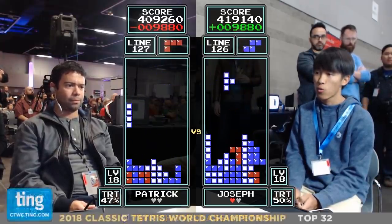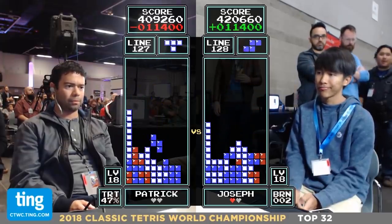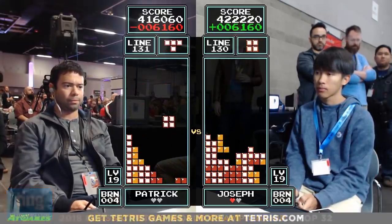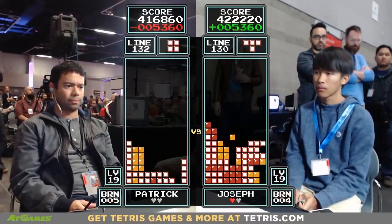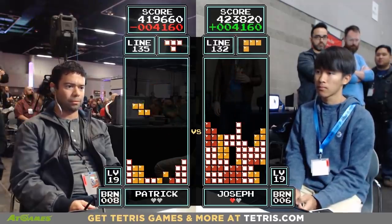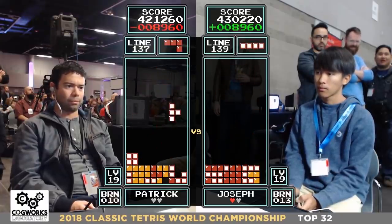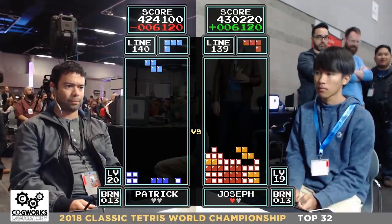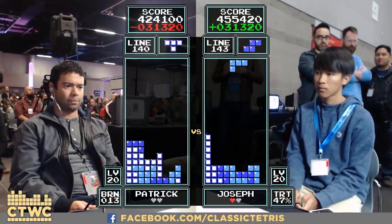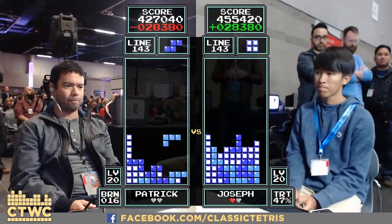Level 19 is looming. Joseph with a misdrop, cleaning it up — almost to the transition. Patrick wants to get there and get accustomed to the speed. Joseph transitions — not a beautiful board, but he can pull it off. 5,000 point difference between these two players. It's almost as if Joseph needs the speed — as soon as it came on, he cleaned it up! Very clean building from both, but Joseph is up about 28,000 points now.